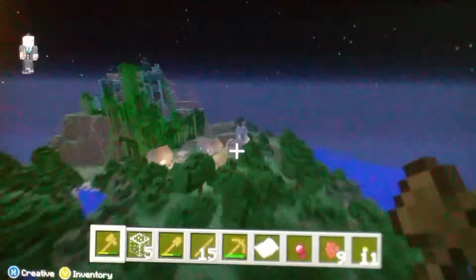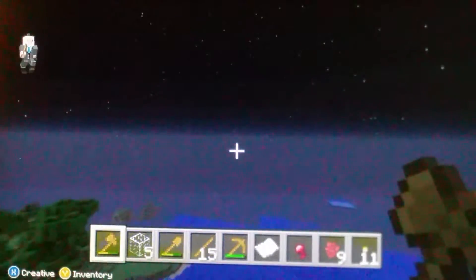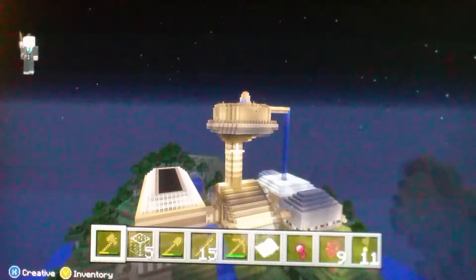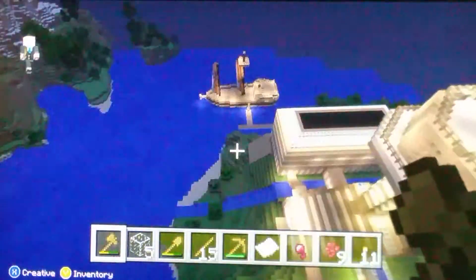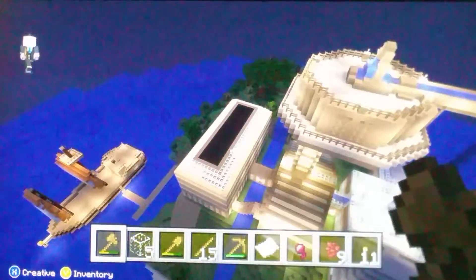I want to show you the big thing right now. Are you ready for it? 3, 2, 1 — Stampy's house! So this is on the tutorial world, you guys. Here's Stampy's house, you guys. He has the SS Stumpy — I know the name, right?